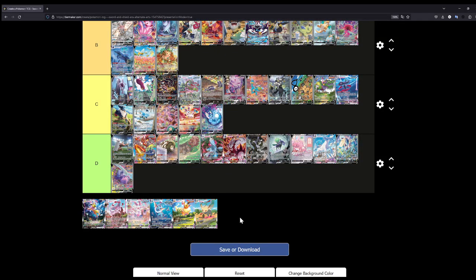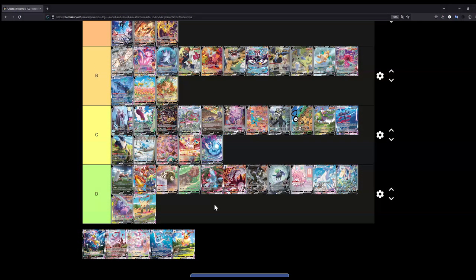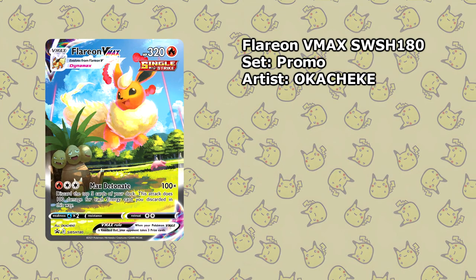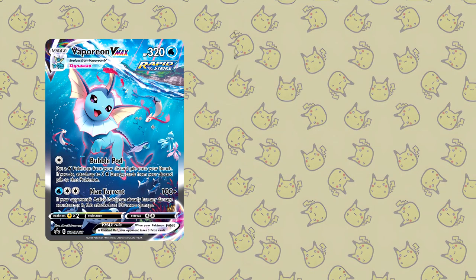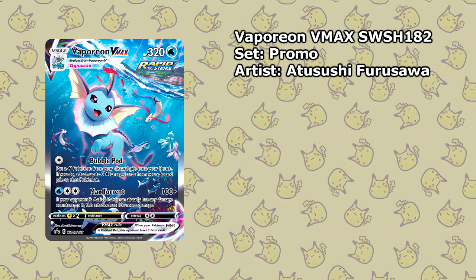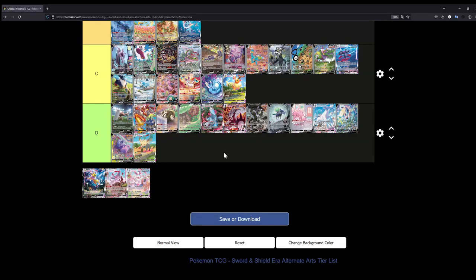An easy one: Leafeon VMAX is D tier — it's that simple, I just don't like it that much. Similarly, the Flareon VMAX is C tier. The Vaporeon VMAX is by far way better than the normal Vaporeon V — once again you have a lot of different Pokémon in the background, like a Milotic, swimming underneath the water as a Vaporeon would. There's much more going on in this illustration, which is why I'm putting it above the Vaporeon V.